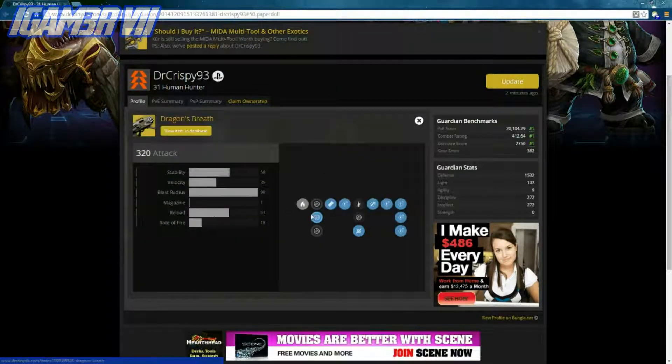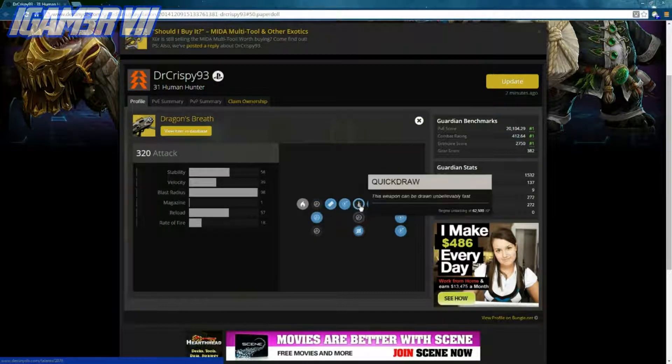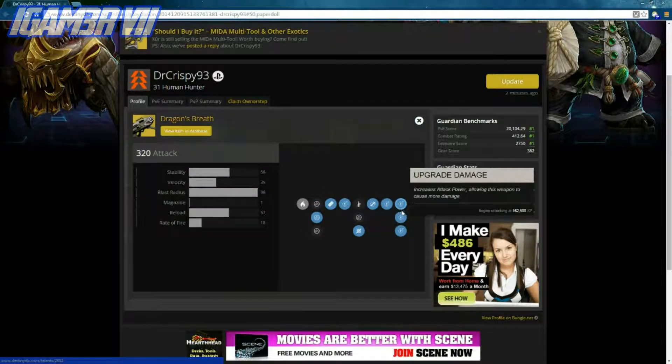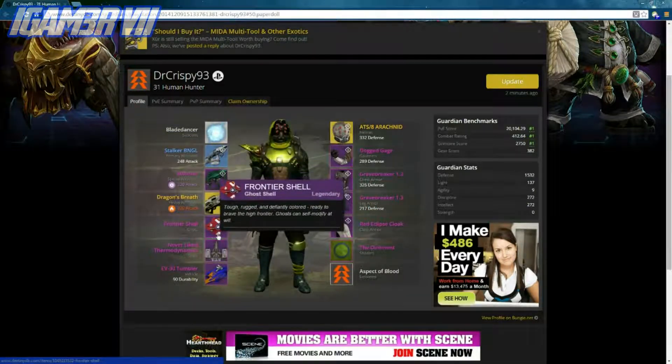We have the Murmur, we have the Dragon's Breath, which is definitely an amazing exotic rocket launcher as well. This looks like an amazing gun. I don't have it unfortunately, but I do have an exotic launcher.